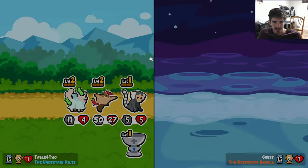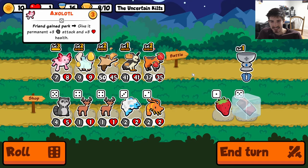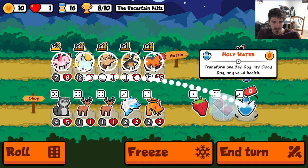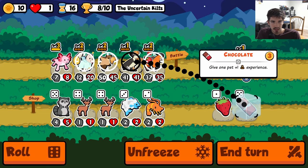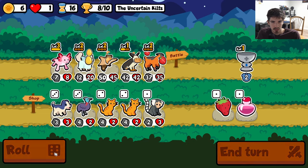Looking fantastic. The good dog axolotl — I don't want to use the 'b' word, but it's a little broken. That's insane. We'll give him some holy water — I don't think it does anything if he's already a good dog. Yeah, it's just eight health. I think our best bet is gonna be getting the harpy eagle leveled — that's huge.